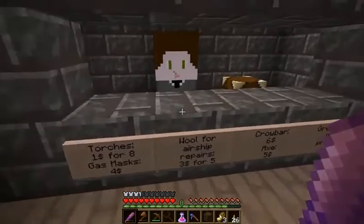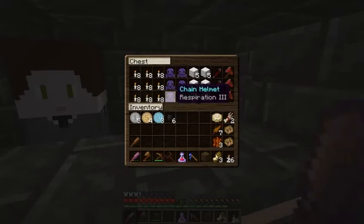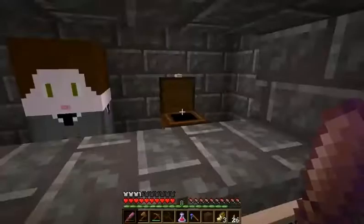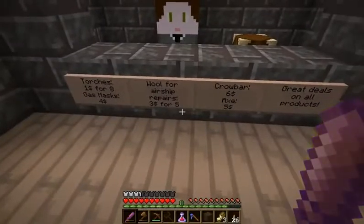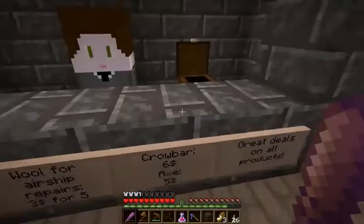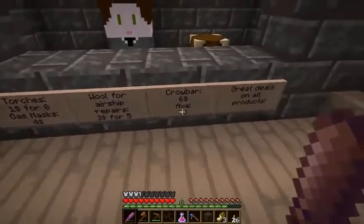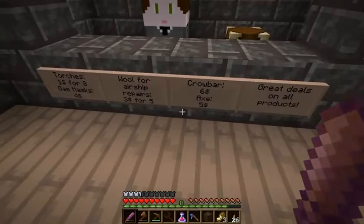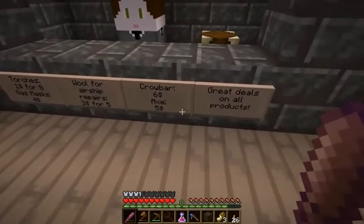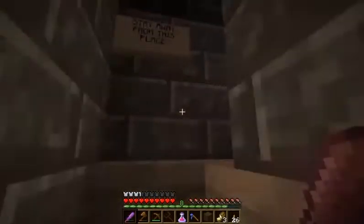A dollar for eight torches — that could be nice. Stone shovel, stone axe. Chainmail. Wool for repairs — three bucks for five. I know we find some, but I don't know if it's enough. Crowbar is six, axe five. Neither one, because I can get good things.